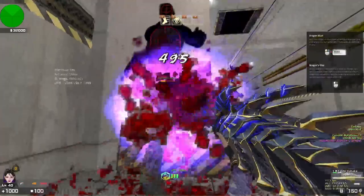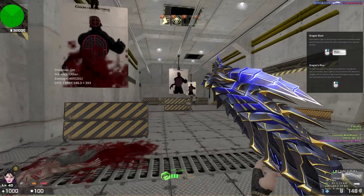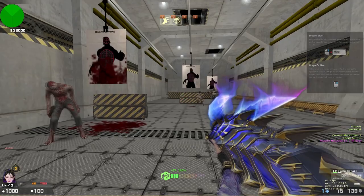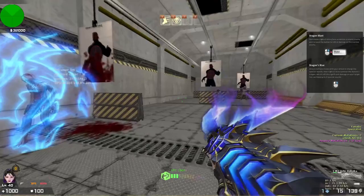It also produces a Dragon Breath, and I finally unlocked the Dragon Rise skill. Let me try the Dragon Blast skill first. The description says: hold down right-click to place a mark on a nearby enemy and release the button to inflict damage on the marked enemy. This feels similar to Prism Sword, but better. I didn't even waste any single ammo because I can use these weapons infinitely.